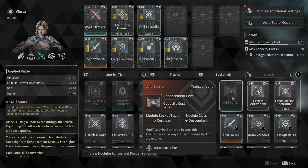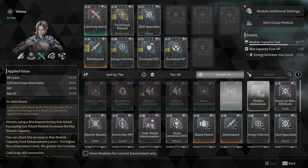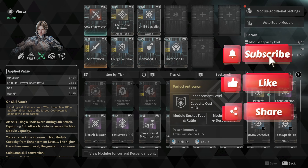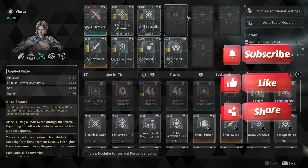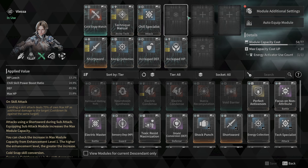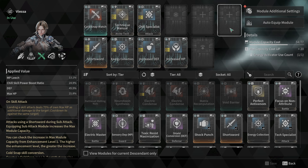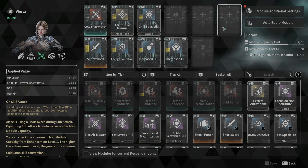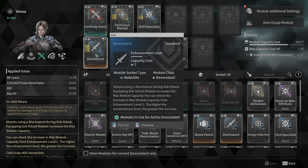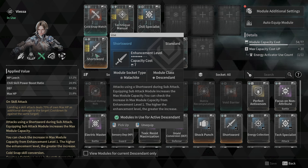So in order to optimize module usage, you have to plan ahead. You have to know what kind of build you're going to go for, and you have to reset the character increasing specific types of module sockets to incorporate the modules that you want. If something is becoming very expensive to socket in, you want to reapply tier adjustments and socket types in order to accommodate them.